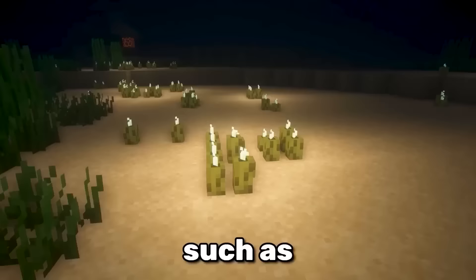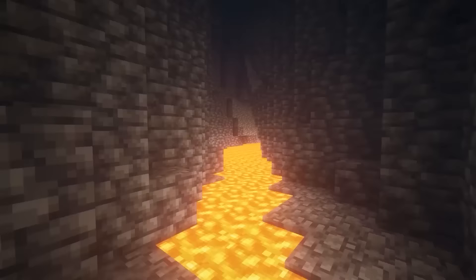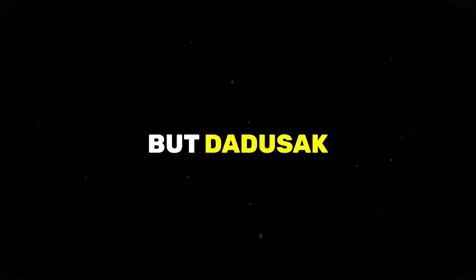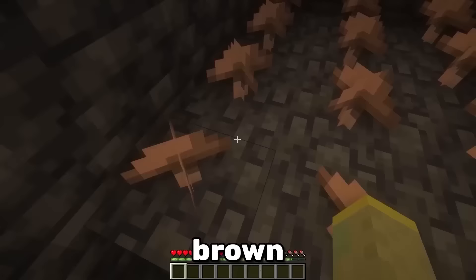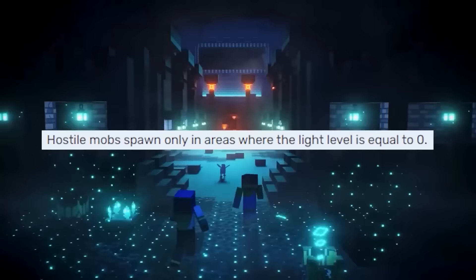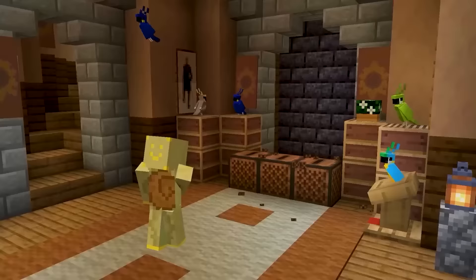There's a lot of items that emit light, such as sea pickles, ender chests or even amethyst buds. But all of these are common knowledge. That can't be said for the brown mushroom — it actually emits a light level of 1. And with the recent 1.19 changes, this is enough to prevent mobs from spawning.